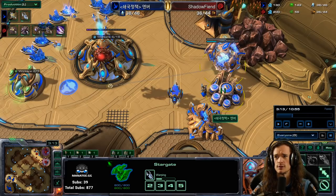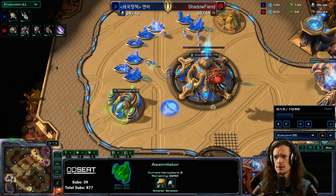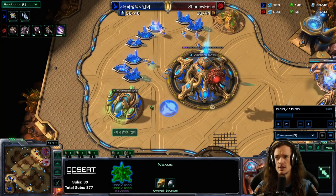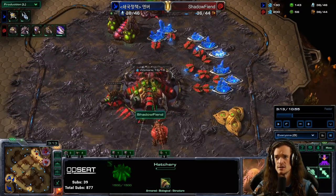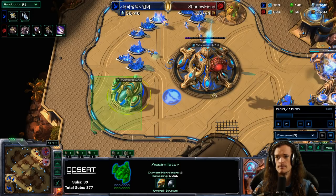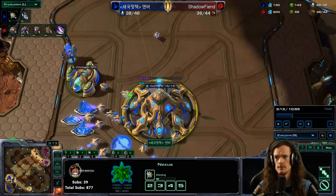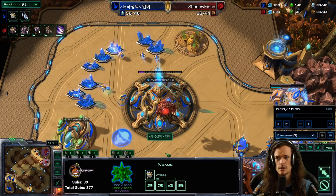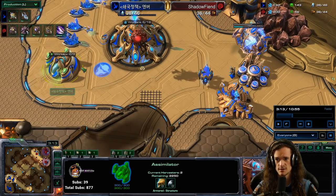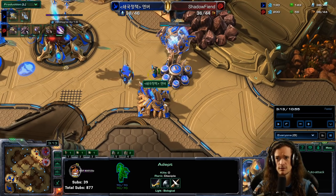We see a chrono-boosted Void Ray first. Oscar wants to go look at the gases, and what does he see? None other than an assimilator taken before 3 minutes 30. That's a magical time — when Zerg tends to refill their gas. But this was taken even before 3:30; a standard Protoss macro build usually takes it around 3:30 to 3:50. So that's a second clue. First clue: Void Ray chrono-boosted. Second clue: assimilator taken super early. Third clue: this is a full wall-off, making it really hard to shave the adept out.